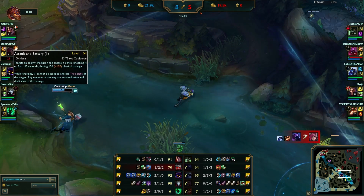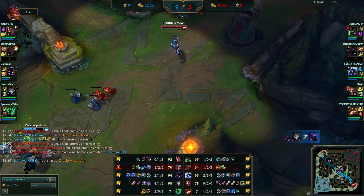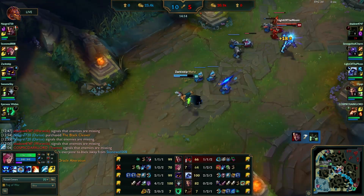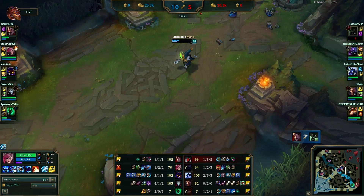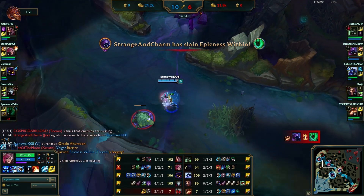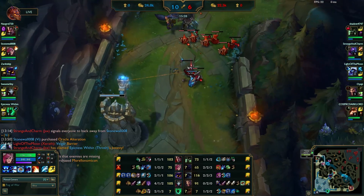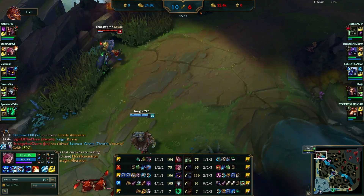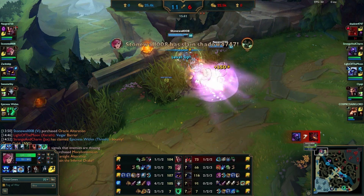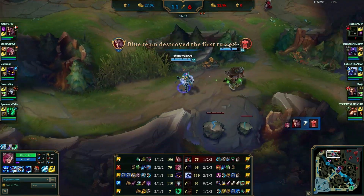Veigar can't get the revenge kill but thankfully Jhin does. I want to mention one of my bigger issues with the game — the warding system is a little frustrating because your means of removing wards are pretty minimal unless you have the red trinket and a bunch of control wards. That whole vision control game from the jungle just snowballs — if you don't have it early, the enemy team can control it for the longest time.